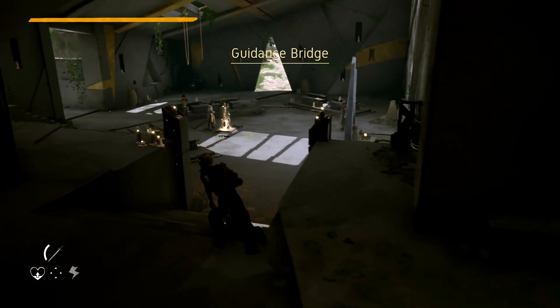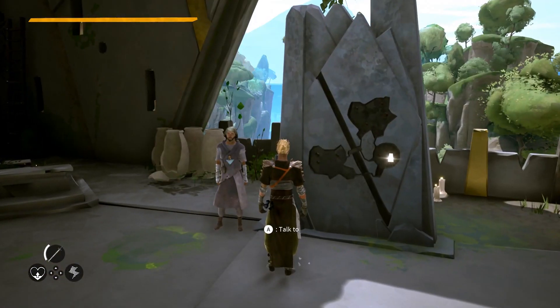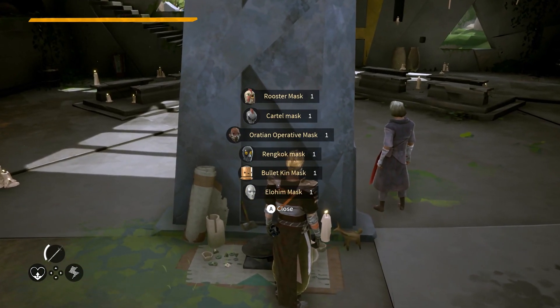At the guidance bridge you'll be met by an altar. Next to the altar is a pillar — the pillar displays all the locations of the mark ones. All you need to do is go straight behind the pillar, and this will lead you straight to all six new masks, all at your disposal.